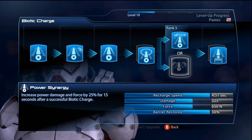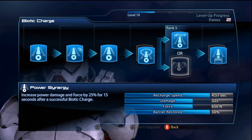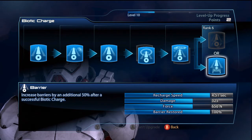Power Synergy I don't really recommend unless you're using Biotic Charge to actually kill enemies, which I don't really recommend doing — I don't see the point. You basically want to use Biotic Charge to keep your shields regenerating constantly. That brings me on to the last one, which is Barrier, which gives you 100% of your Barrier restored every time you hit a successful Biotic Charge, which is pretty much most times.